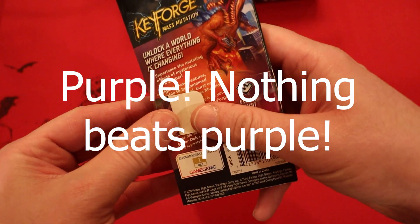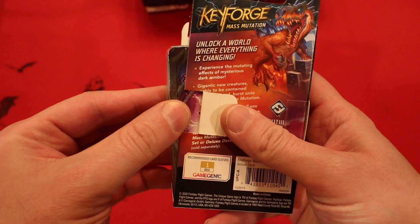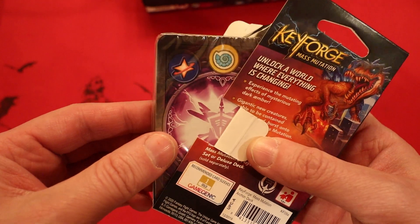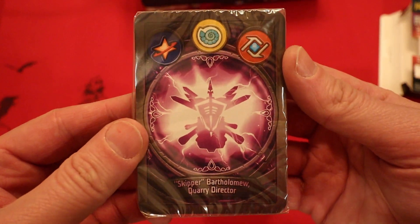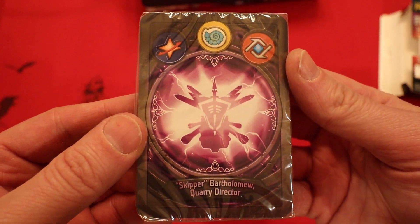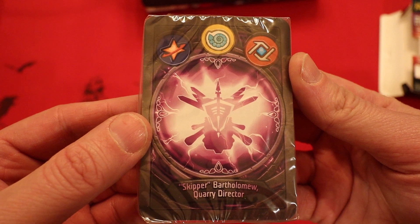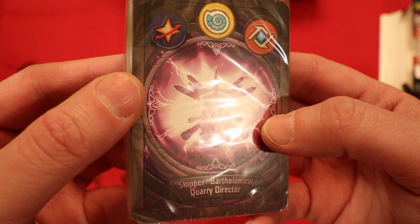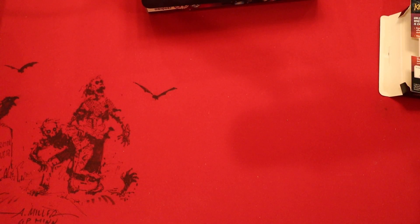Oh my lord, it's a Purple Archon — very lucky for the channel. First house is Star Alliance, second house is Sorion, and the third house is Logos. Skipper Bartholomew, Quarry Director, and it looks like it has a shield here in the center of the Archon, with a Pike up top. These three houses have some huge potential inside of Mass Mutation.